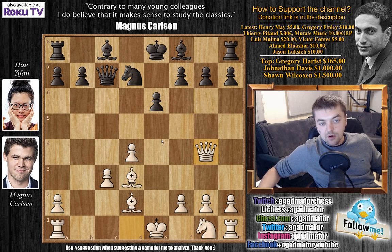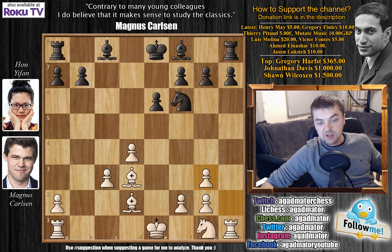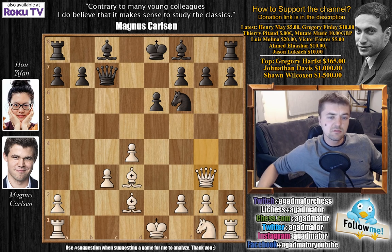Carlsen plays Queen to G4 with a prepared variation, preventing Yifan from developing the Bishop on F8, as the Queen is harassing that pawn on G7. So Knight to F6 first, getting the Knight on a more useful square, and here Carlsen plays Queen to G3. He didn't have to go for a Queen trade, but that's Carlsen's style. This is move 11, and he doesn't mind exchanging Queens and going straight into the endgame. So Queen captures, H captures on G3.